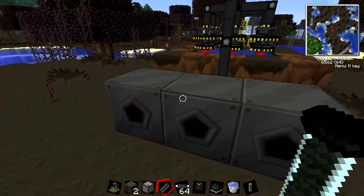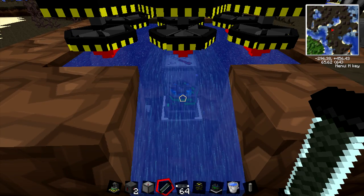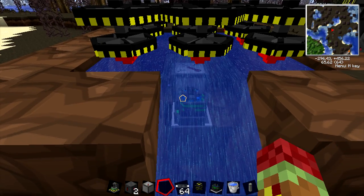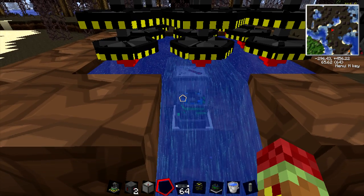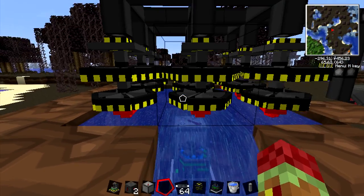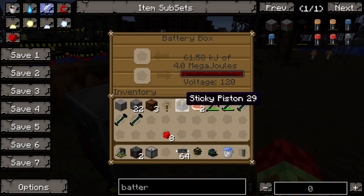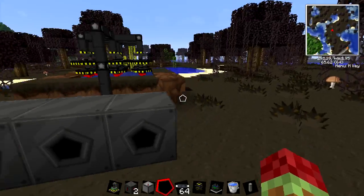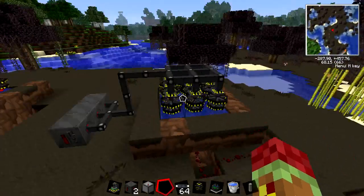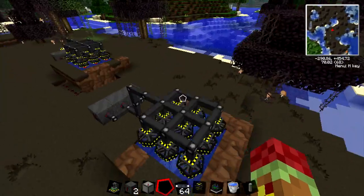Once you get your uranium cell from that, you'll bring it over here and go to where you can interact with your fission reactor, and you're just going to right click and it'll automatically go in. You can see my thermostat is going up — that is showing that the fission reactor is actually working and it is getting to higher temperatures. Then these things will start to spin, and boom, we have electricity equally distributing in all of these battery boxes.